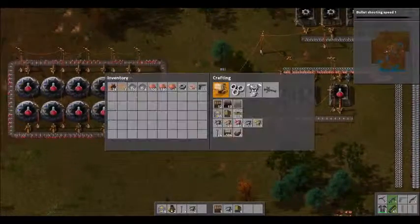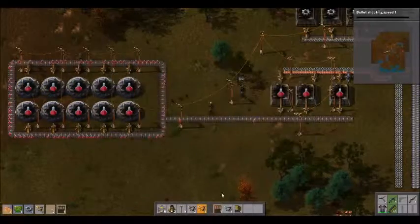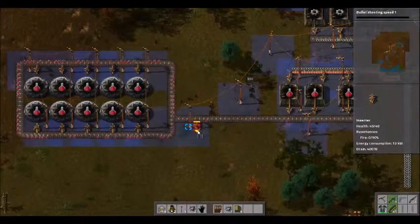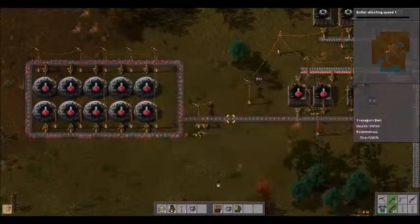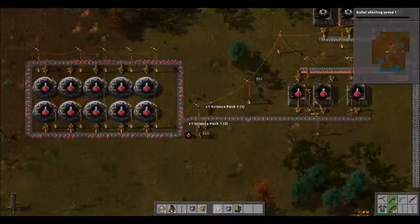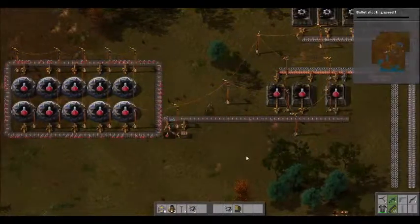We're also going to set the stockpile for red science. That way, when it finally does fill up completely, it will keep making them.